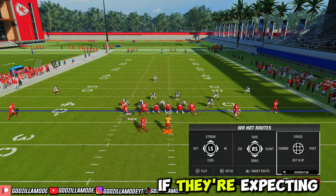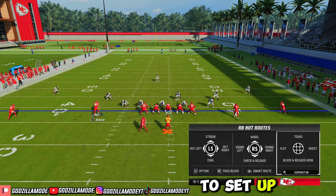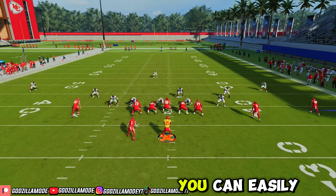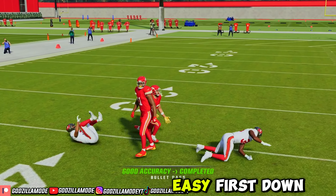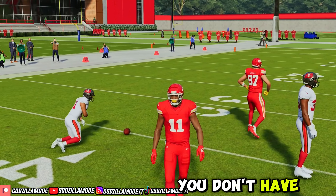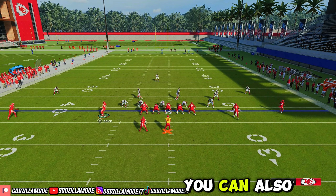Another thing you can do is if they're expecting a bomb play, you can easily hit A through the seam. You can hit my boy Kelsey — that's an easy, easy first down. If you want to do that, you don't have to, but if it is open and the pressure's getting to you, you can also do that.